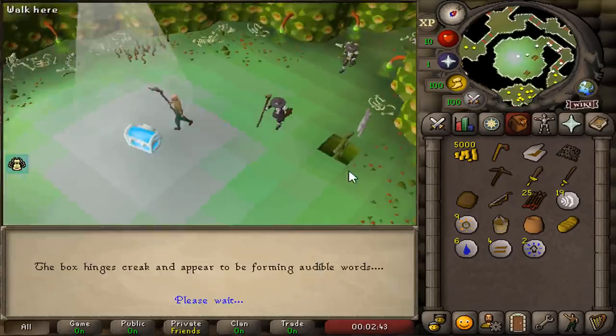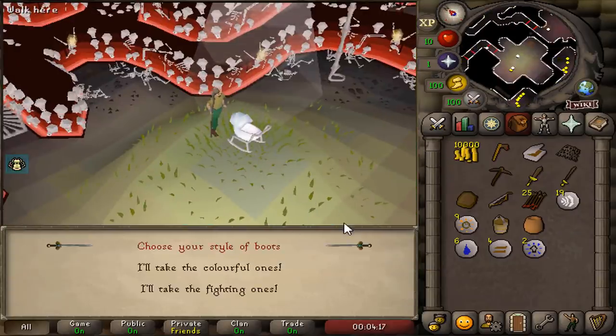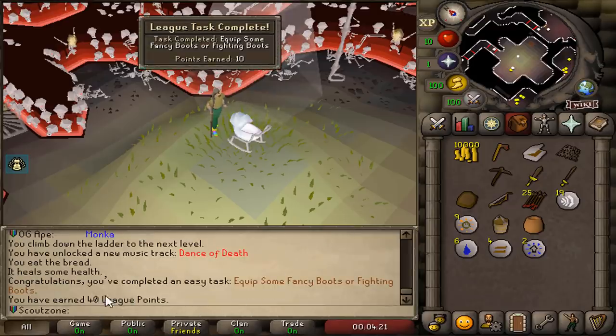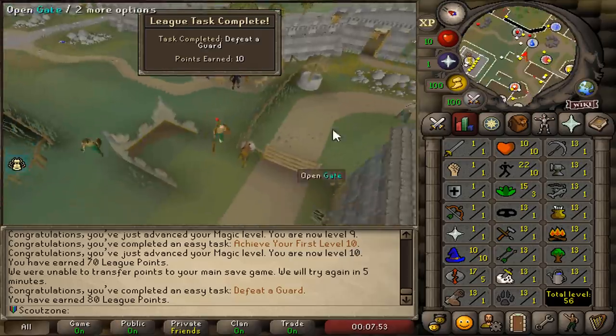And there we have it, the 10k - one of the first people who got it. Besides the 10k, we did also get ourselves some boots for an easy 40 points. Killer Guard, another 10 points. We're getting so many points - 80 points so far.